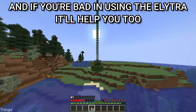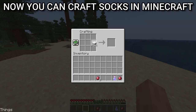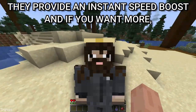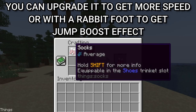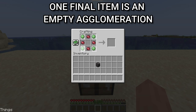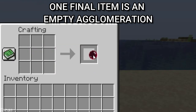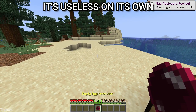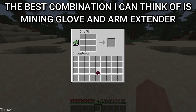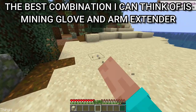If you're bad at using the elytra, the shock absorber will help you too. Now you can craft socks in Minecraft — they provide an instant speed boost, and if you want more you can upgrade them to get more speed or add a rabbit foot for a jump boost effect. One final item is an empty agglomeration: it's useless on its own but allows you to combine two other trinkets if you don't have a free slot. The best combination is mining glove and arm extender.